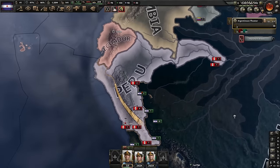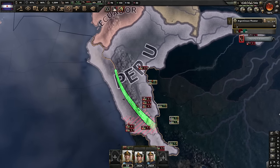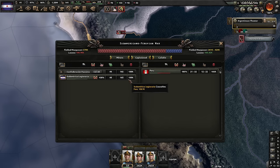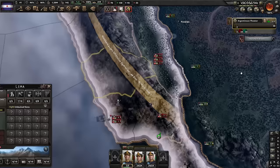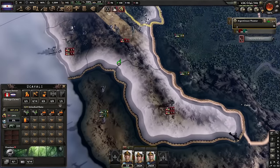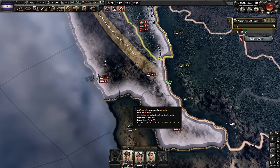Peru is a little bit tougher to kill in 1942. They have a lot of divisions and 90% of their country is mountains. I already lost 100k men while not paying attention. I'm trying to break this one tile but it's very difficult — they just keep reinforcing it, though maybe that's a visual bug.